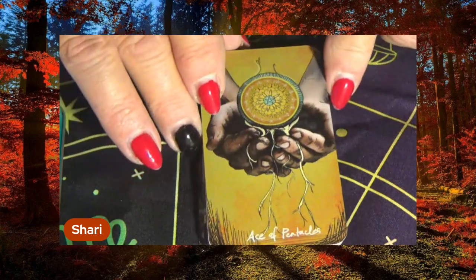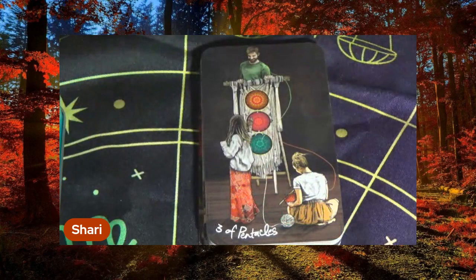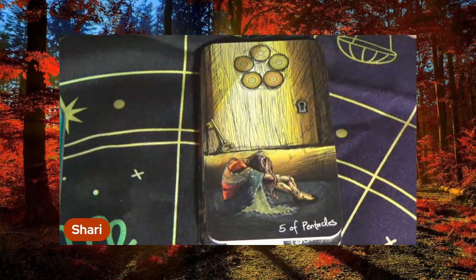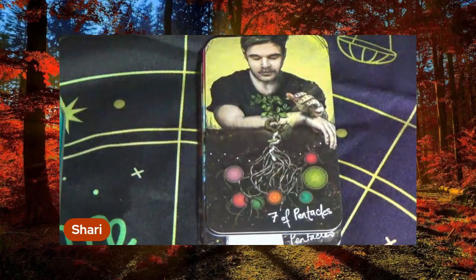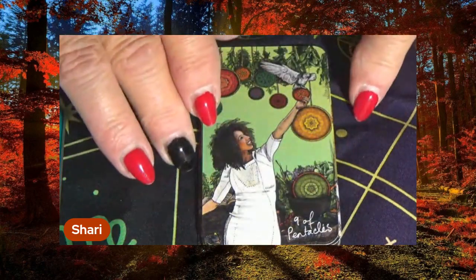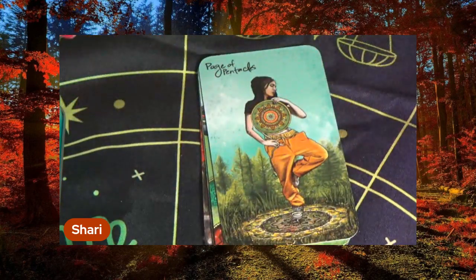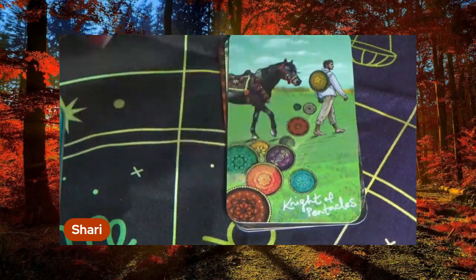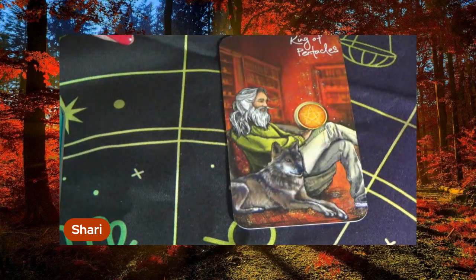Now we're moving to Pentacles. Ace of Pentacles. Two of Pentacles. Three of Pentacles. Four of Pentacles. Five of Pentacles. Six of Pentacles. Seven of Pentacles. Eight of Pentacles. Nine of Pentacles. Ten of Pentacles. Page of Pentacles. Knight of Pentacles. Queen of Pentacles. And the King of Pentacles.